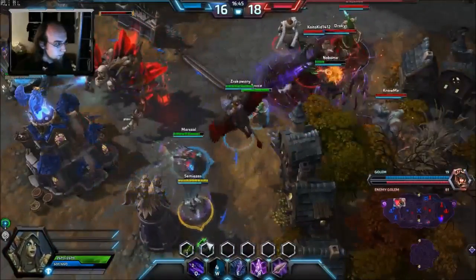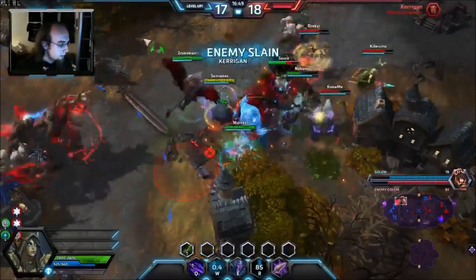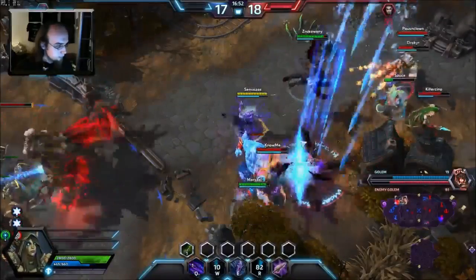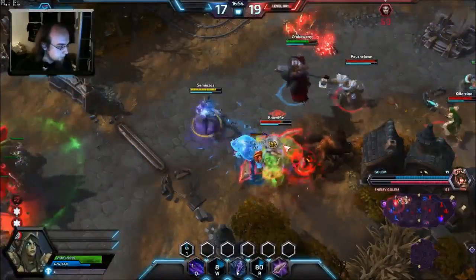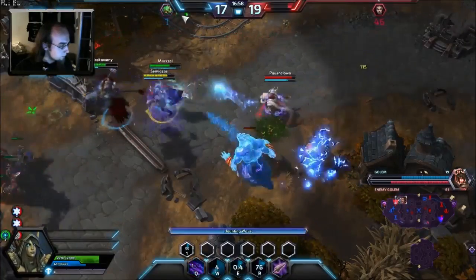You want to use your ultimate right whenever the enemy team engages or your team engages. As you could see there, Stitches grabbed Diablo and I immediately fired my arrow, and this allowed us to instantly kill Kharazim because Uther was silenced.